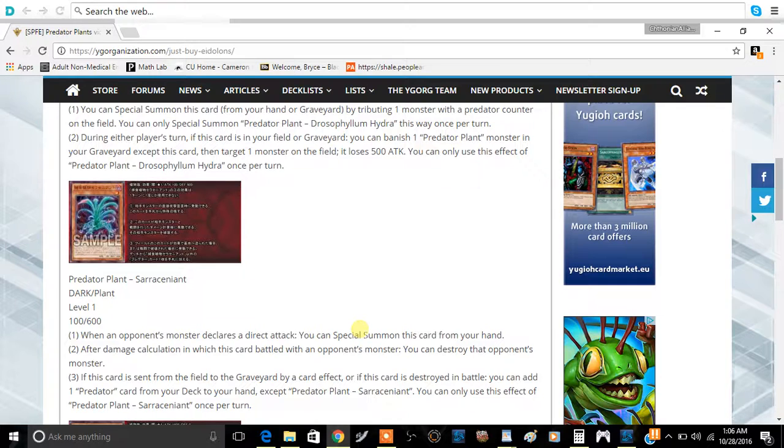The second effect: after damage calculation in which this card battled an opponent's monster, you can destroy that monster. So basically whether this card is in Attack or Defense Mode, when your opponent attacks it, it immediately destroys the monster that attacked into it. They're going to have to think carefully about which monster they send into it, because it could immediately kill their strongest monster. This effect doesn't target — it just destroys on impact.